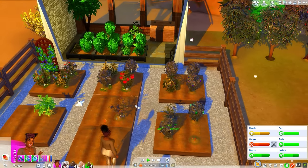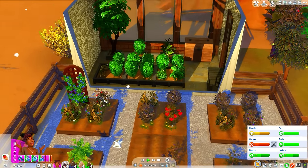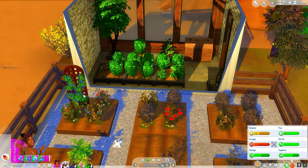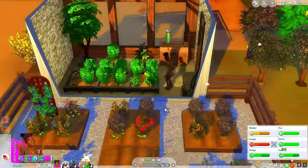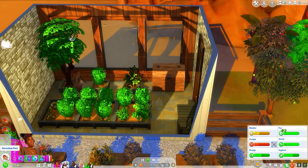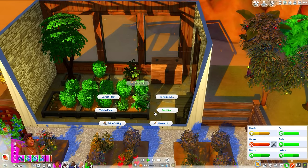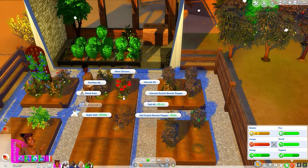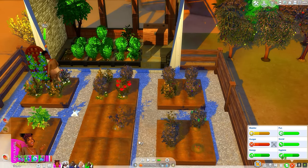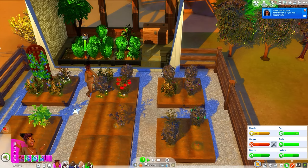I want to do another harvest of everything. We can sell these roses, we can sell these grapes — we don't need the cabernet grapes right now. I don't need the lily, I don't think I need the bird of paradise either. Let's go ahead and weed the area and then harvest all, and that'll be good. Best sterling, donate one simoleon — okay, we donated a dollar to her.